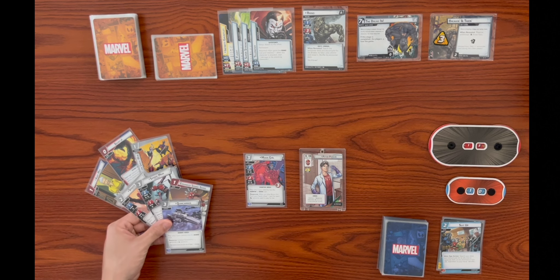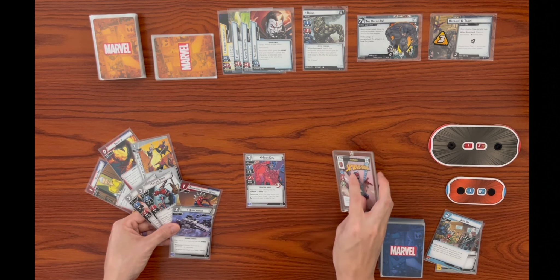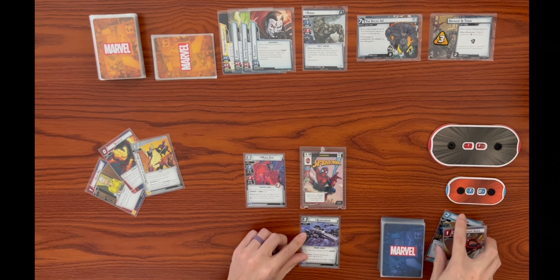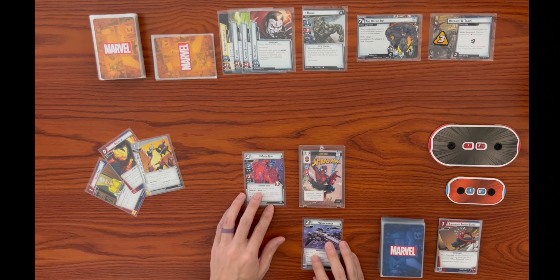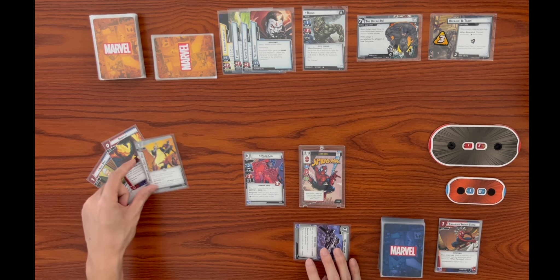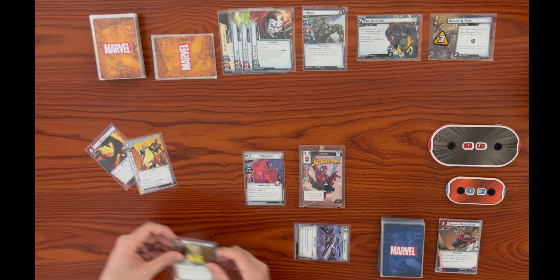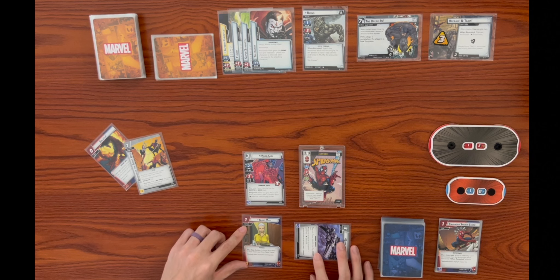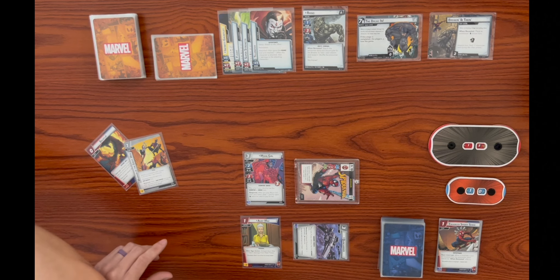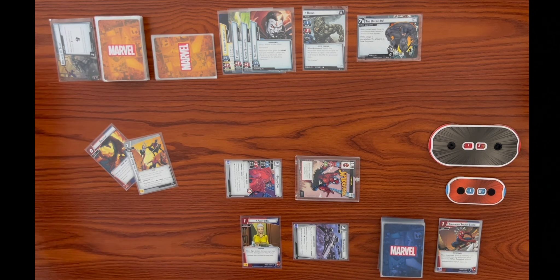Aunt May stays in hand but we won't burn the Backflip. We flip over to hero form and decide to play Aunt May as a one-cost support - her action lets us exhaust her to heal four damage from Peter Parker. Peter Parker thwarts for one from the Break and Take side scheme, dropping it from three to two. Moon Girl thwarts for two, clearing the side scheme, but takes two consequential damage.